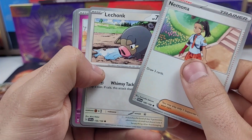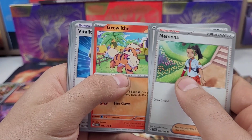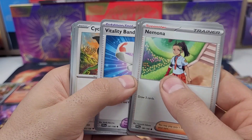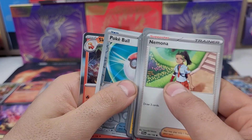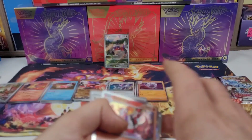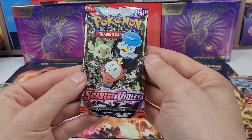Pack seven: Mamoswine, Lechonk — baby, Growlithe. I like that they still keep Gen One Pokémon in all the sets, especially with all the changes. Vitality Band, Cyclizar, Toxtricity, Growlithe, Poké Ball, Skeledirge. On to the second to last pack.